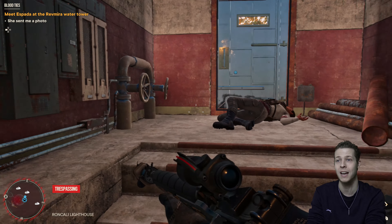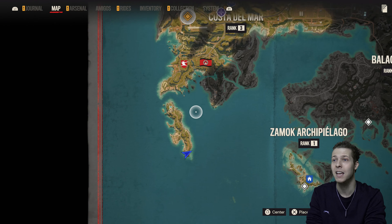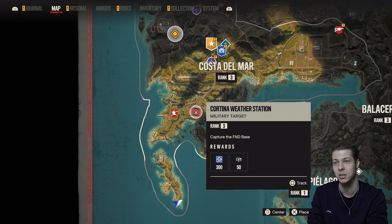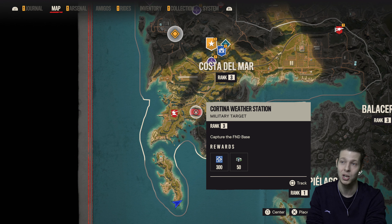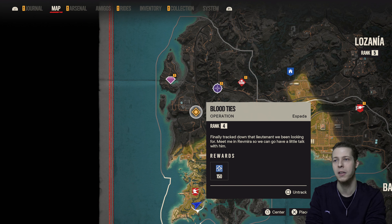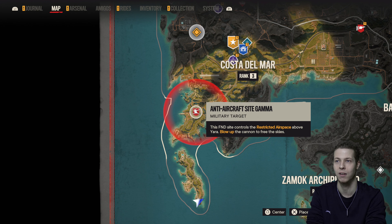There are a couple of things we need to do today. Obviously, we need to find the lieutenant with Camilla, but I also want to take down this weather station and take it over for the guerrillas, because then I'll unlock the helicopters and we can get to a few locations a lot faster. I also need to take down this anti-aircraft gun so every time I take off with my helicopter, I don't get shot out of the sky.